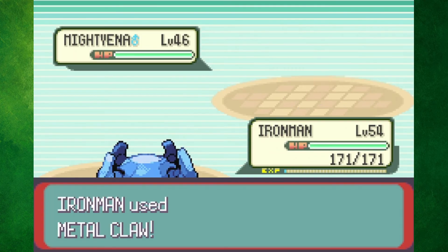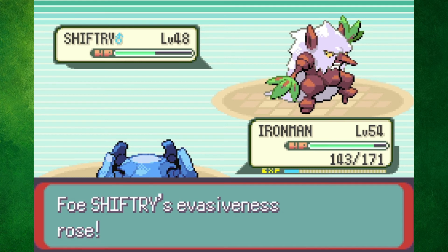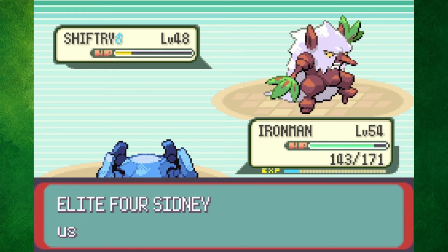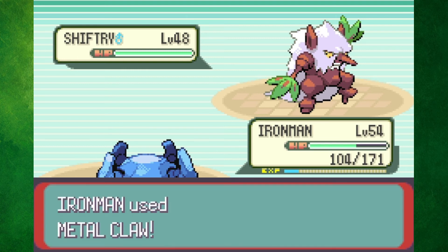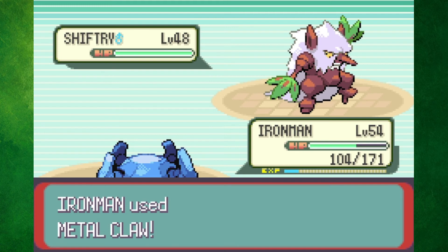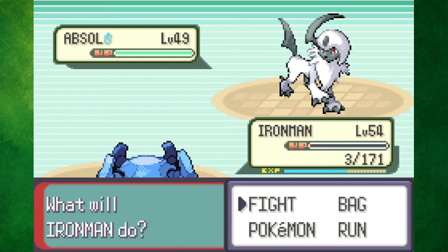First up was Sidney, the Dark-type Master. Mightyena went down in two Metal Claws, so Shiftry was up next. A Metal Claw and Earthquake didn't kill him, and then Shiftry went for Swagger. Sidney used a Full Restore as I hit myself and then missed two Metal Claws, which allowed Shiftry to get off another Swagger. Luckily he could only hit me with Extrasensory, so once I connected with Metal Claw, it was a one-shot. The rest of the fight was a clean one-shot sweep, yet I only had three HP remaining in the end.